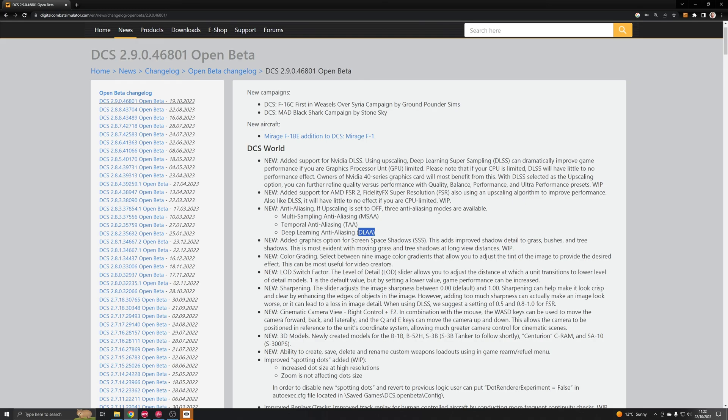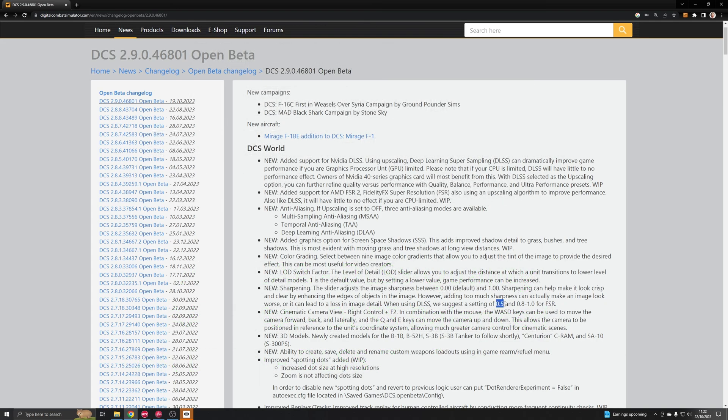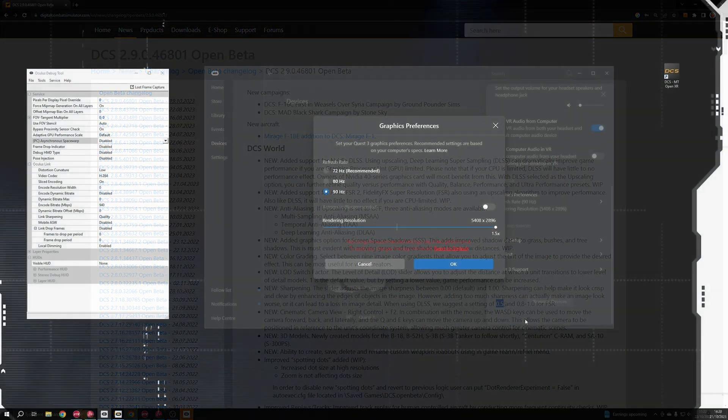In this quick performance demo, I'm going to do a run with both AA off and no upscaling, then turn on MSAA 4X to see the performance hit, then enable DLAA to compare performance and visual quality, and then go through the NVIDIA DLSS quality levels with sharpness set to zero and then 0.5. This is really just to see what GPU performance gains are from doing this on the Quest 3 maxed out at 90Hz.